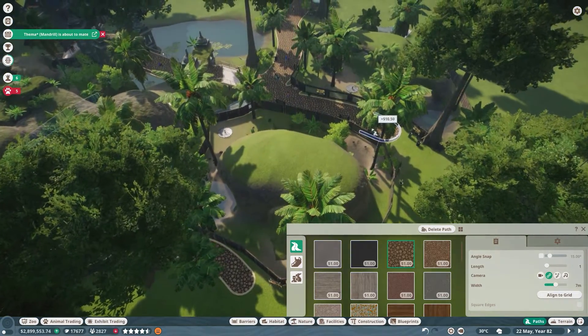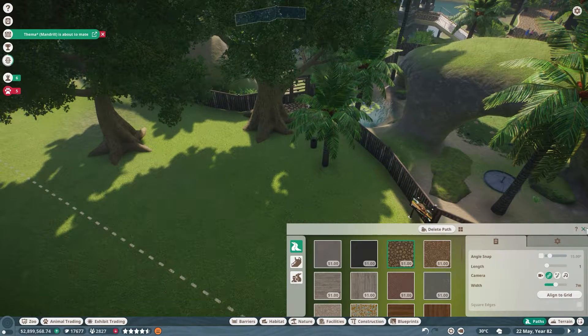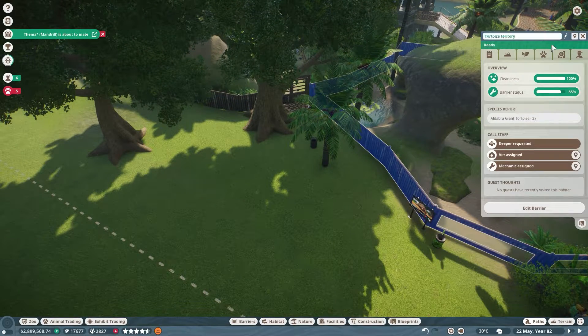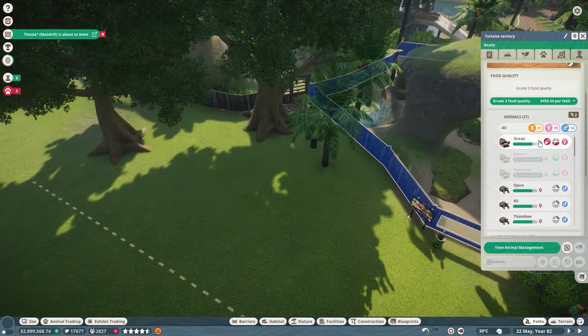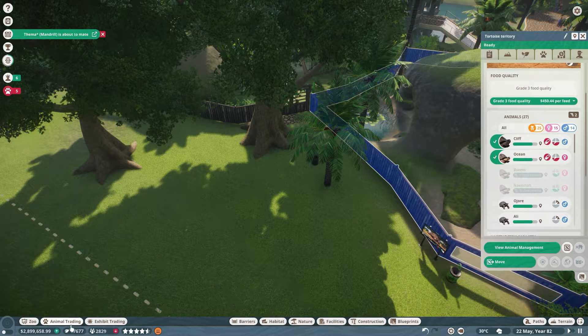Let's get rid of this main path and this small path too. What are we going to do with all the baby tortoises? Ocean and Cliff can go into the storage trade centre.